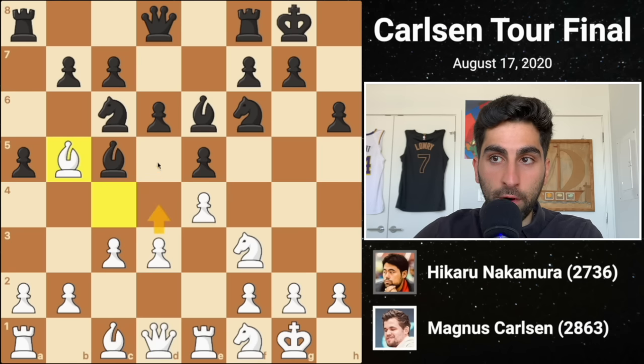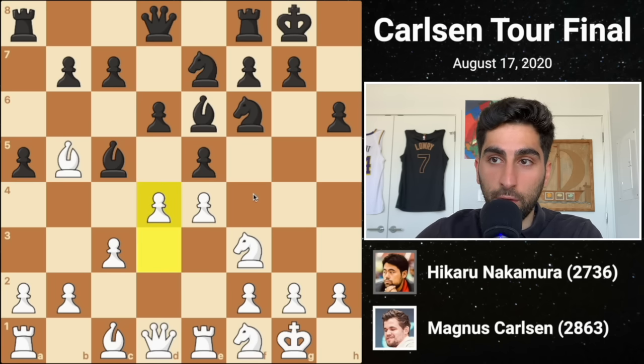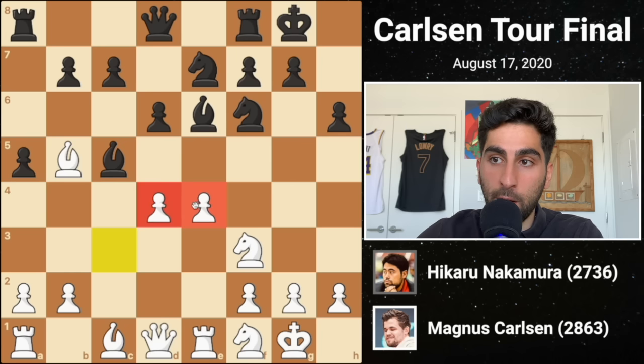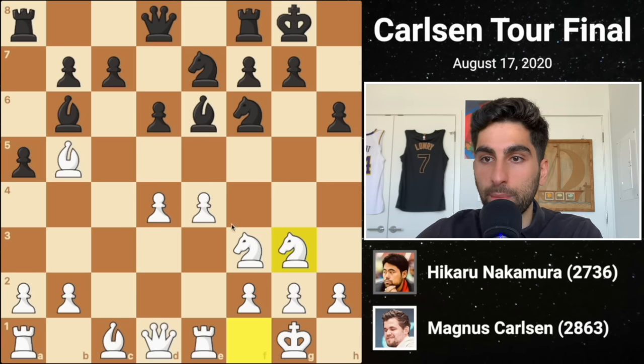In light of potential fork opportunities for white, black retreats the knight to e7. At this critical moment, Magnus thrusts forward in the center with d4. Black decides to capture the pawn, giving white the privilege of a powerful central pawn duo. The bishop is attacked, so it retreats to b6, and white plays knight g3, supporting the center.